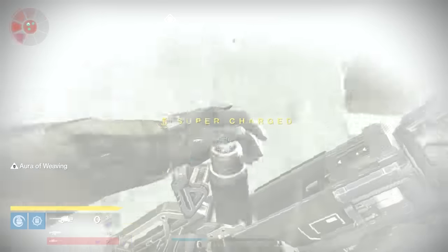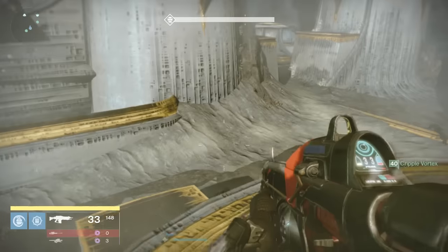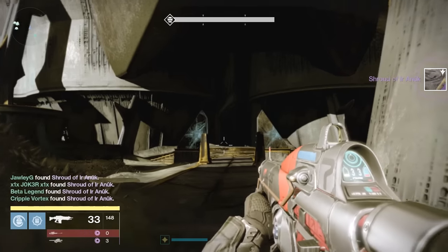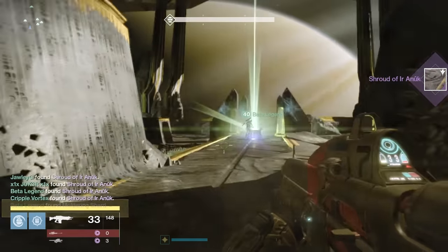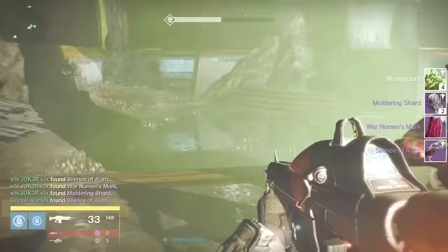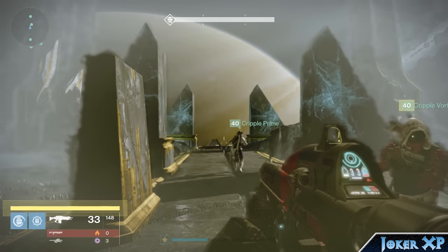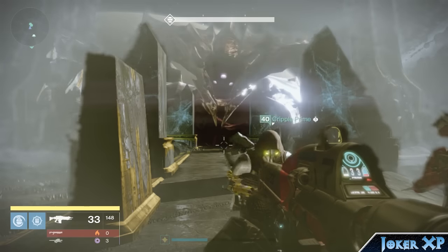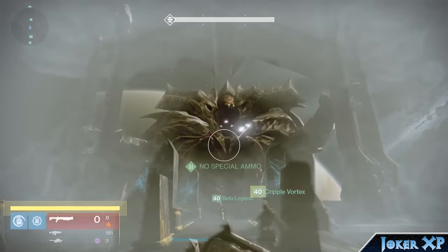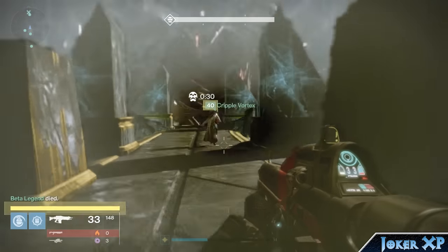The most important takeaway from this whole checkpoint is memorizing that counterclockwise rotation and getting used to assigning players to different plates, as that's something you'll be taking with you in the next checkpoint against Oryx. Get it down now — get used to this idea of counterclockwise style rotations with plates, and it'll make the next boss battle so much smoother. That is how you take out the Daughters of Oryx in the King's Fall Raid on Normal. Let me know your feedback in the comments below, like the video if you liked it, and thank you for watching. I'll see you next time.